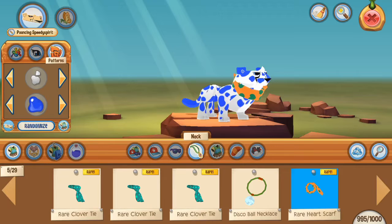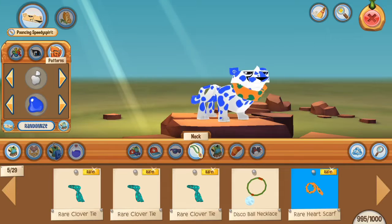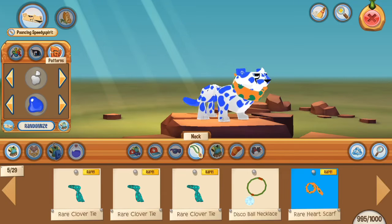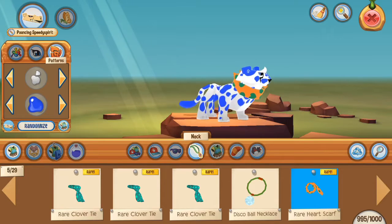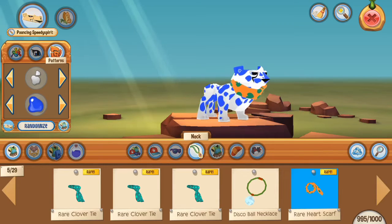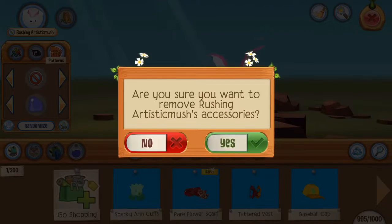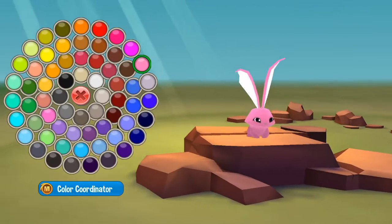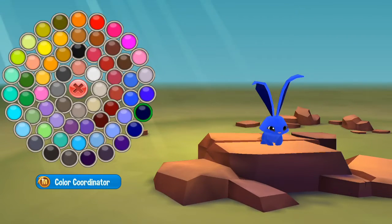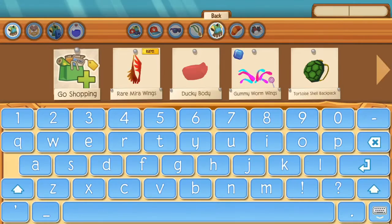Now we're going to do the other two in this video - we're doing three total. This one we're going to be doing is a Dragonfly Pokemon called Draguet, and it's like a blue Dragonfly Pokemon. I'm going to need to log off of this app a couple times to look at Draguet. Draguet is going to use the bunny base. It's a dark blue Pokemon, and since it's a Dragonfly, we're going to give it the Dragonfly wings.